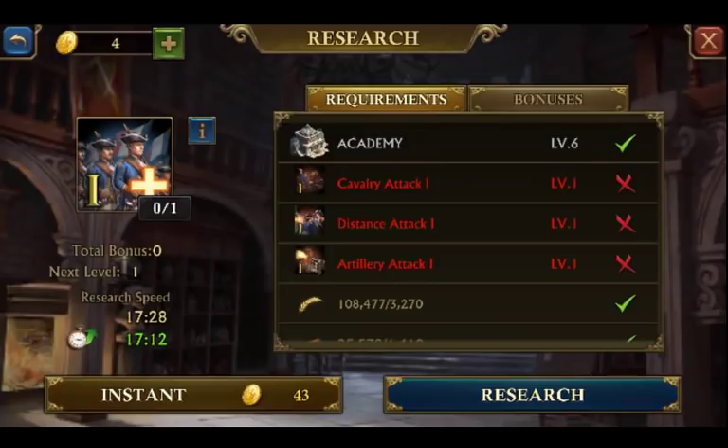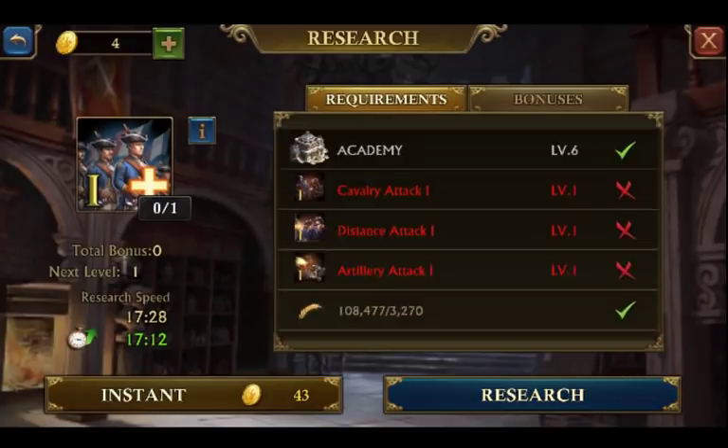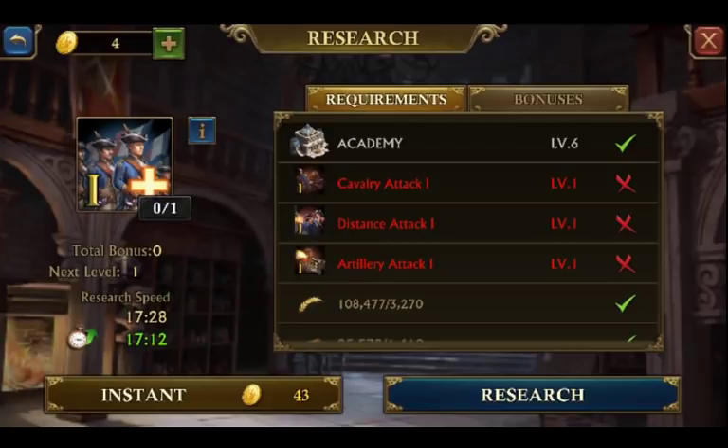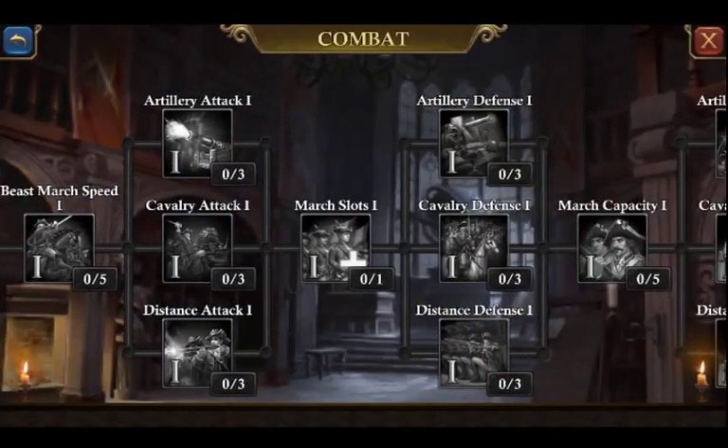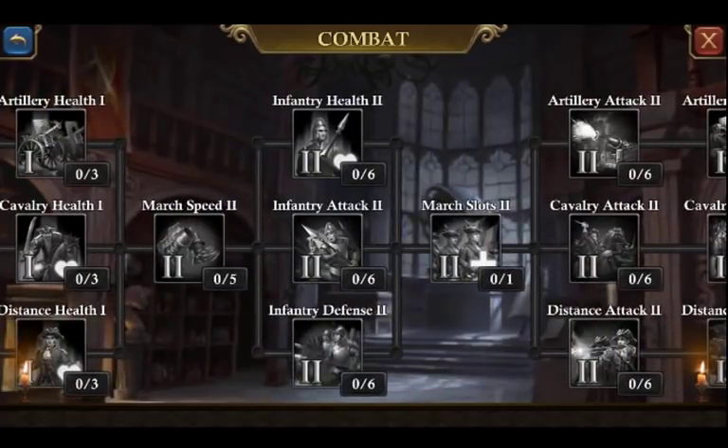So if you'll see here, we have march slots. It requires academy level 6 and a few other things — it's really cheap and really easy to do. I highly recommend that you get that. You could basically work your way up to two marches at first. And then you'll be able to get march slots 2 as well, but it will require a level 12 academy, which requires a level 12 town hall. That's a 33% increase in your total resources gained per day, so I would highly recommend you work towards that once you establish at city level 10.